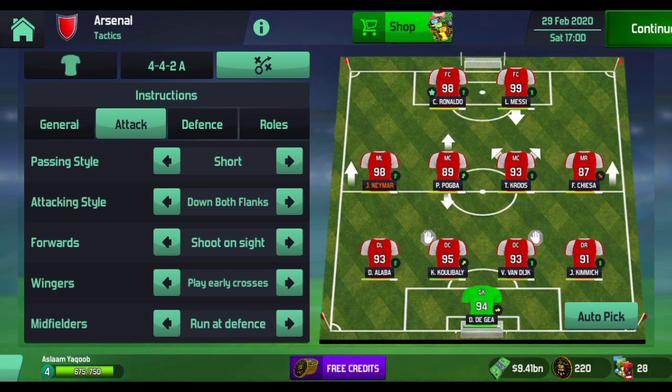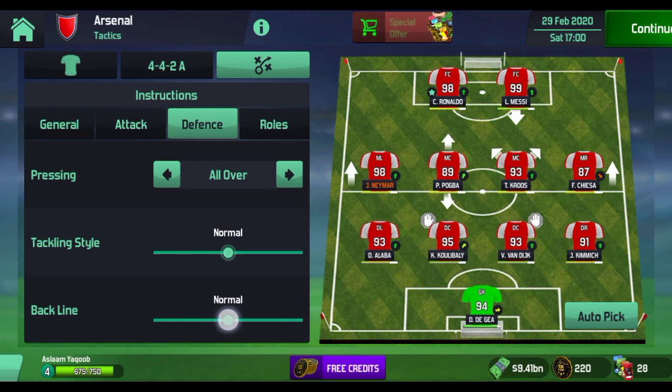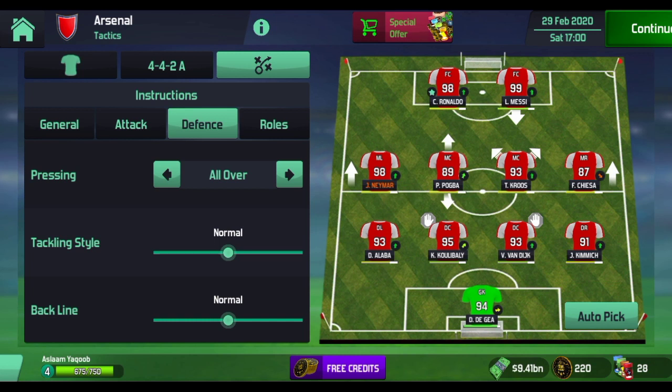For the defensive settings, I put pressing to Press All Over, so whenever my players lose the ball they immediately press to win it back. The tackling style I set to Normal so players don't make rash challenges. The back line is also Normal — they won't push very high but also won't drop too deep. When opposition players come out, they push up slightly, and when needed they drop back until the opposition is near the penalty area, then press hard.